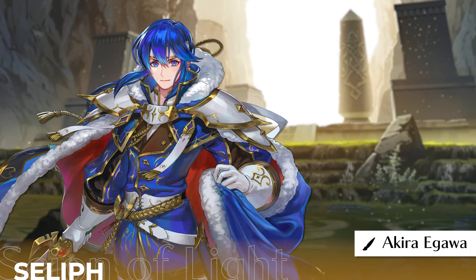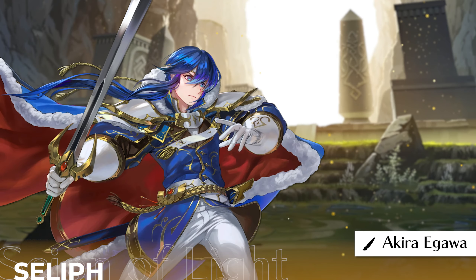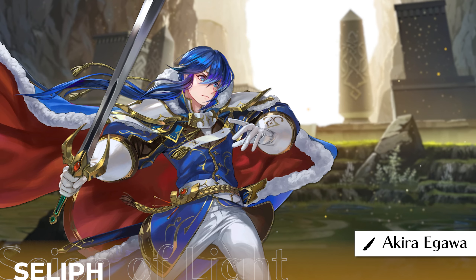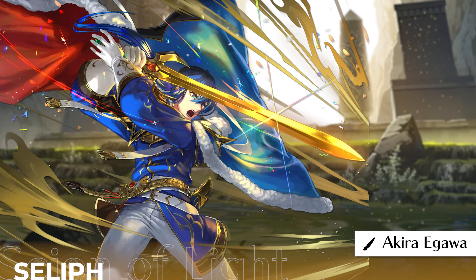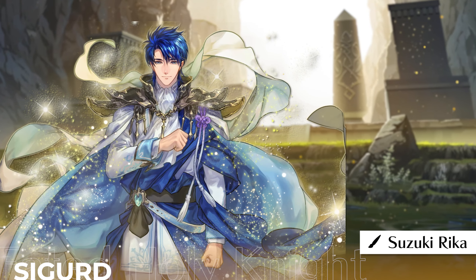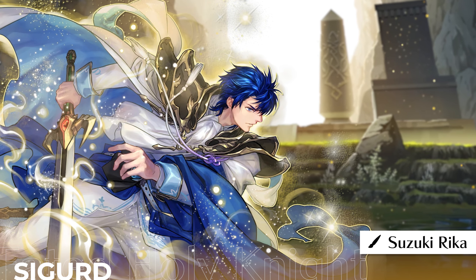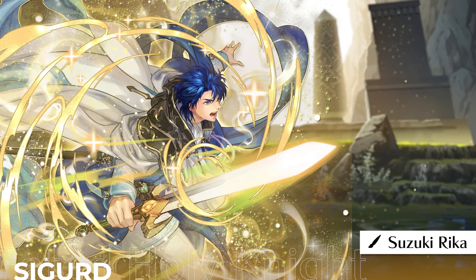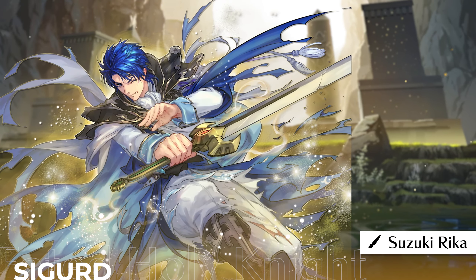Up next are legendary heroes. As their name implies, they have epic looking art. A popular pick when discussing the art in the game is legendary Seliph, and he deserves it — bro looks majestic. He visually embodies that legendary feel, and the shining gold is beautiful. Not only that, he gets 4 unique poses — well deserved. The same can be said about his father Sigurd: gorgeous art and 4 poses as well. His special art is one of the best in the game — I love the movement, his expression, and the special effects. Suzuki Rika just does not miss.